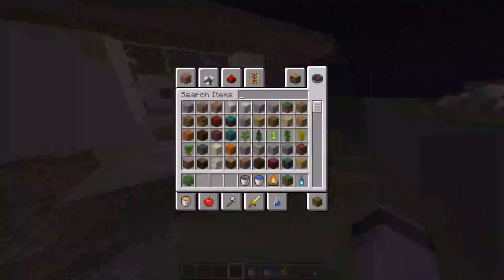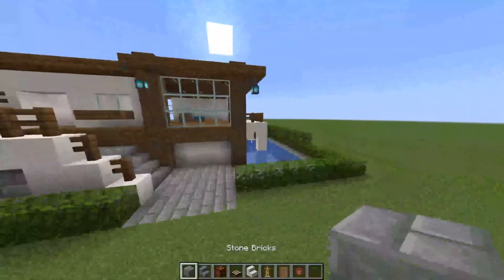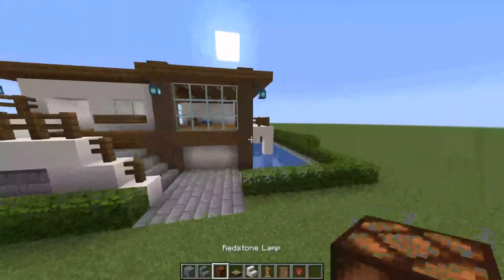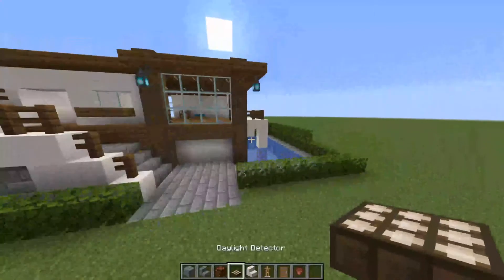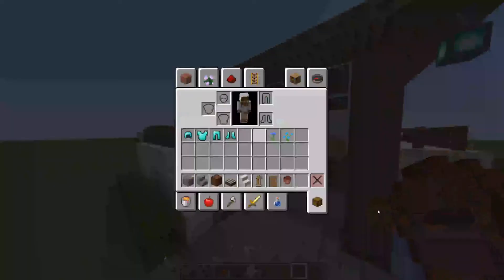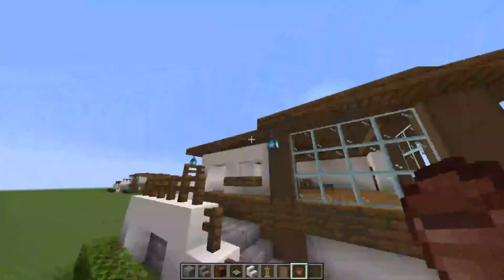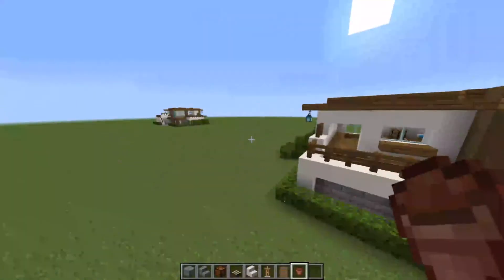Now in your inventory you're going to need more stone bricks, stone brick stairs, redstone lamps, daylight detectors, port stairs, armor stands, spruce doors, flower pots with a cornflower and a blue orchid, and a full set of diamond armor. I'm just going for the blue theme because I think it matches the best.